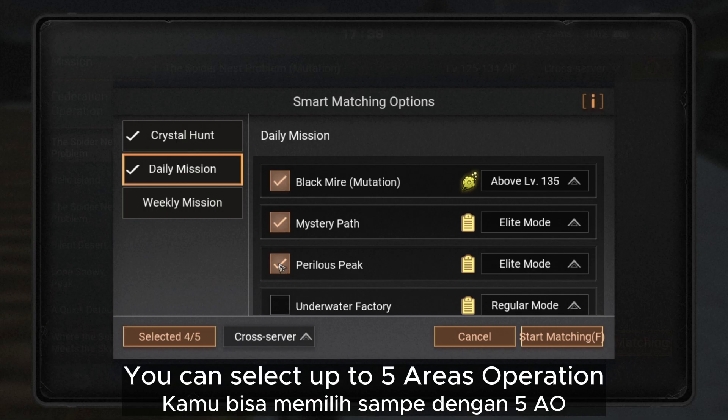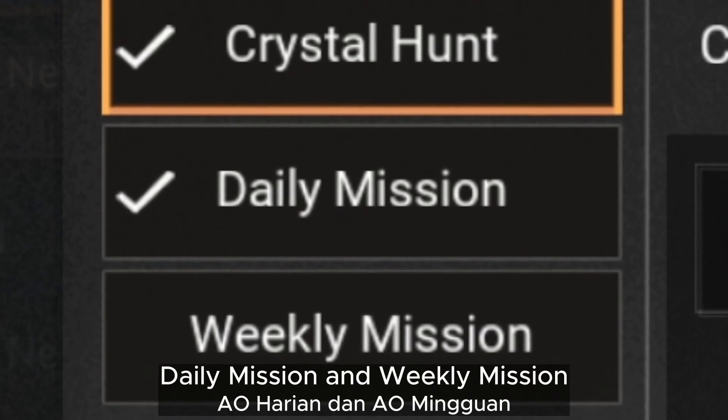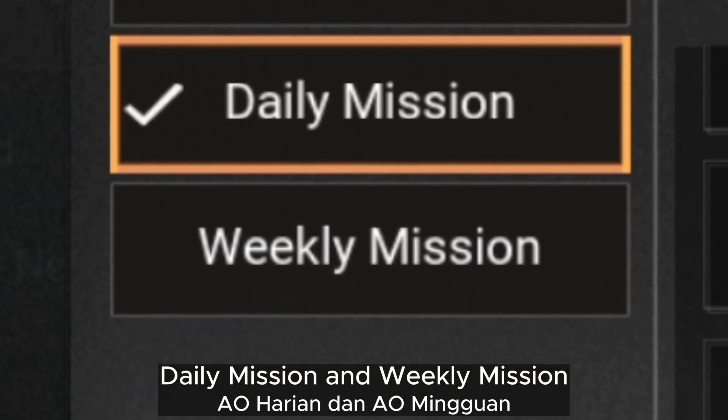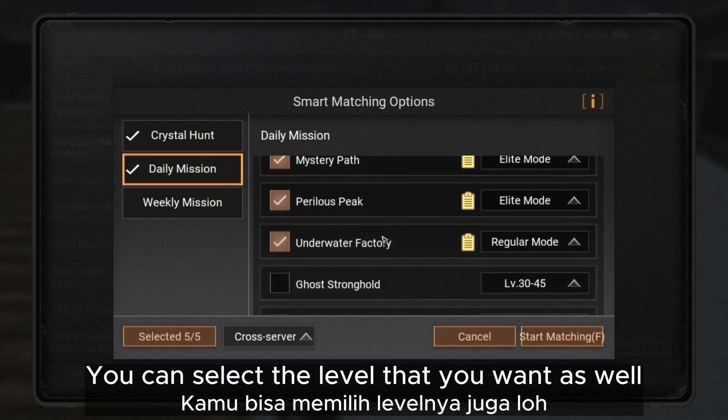You can select up to five areas of operation, including Crystal Hunt, Daily Mission, and Weekly Mission. For Crystal Hunt, you can select the level that you want as well.